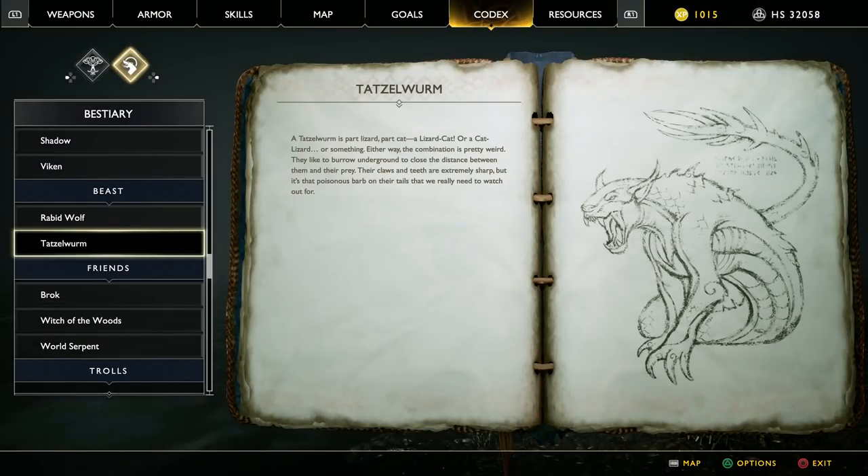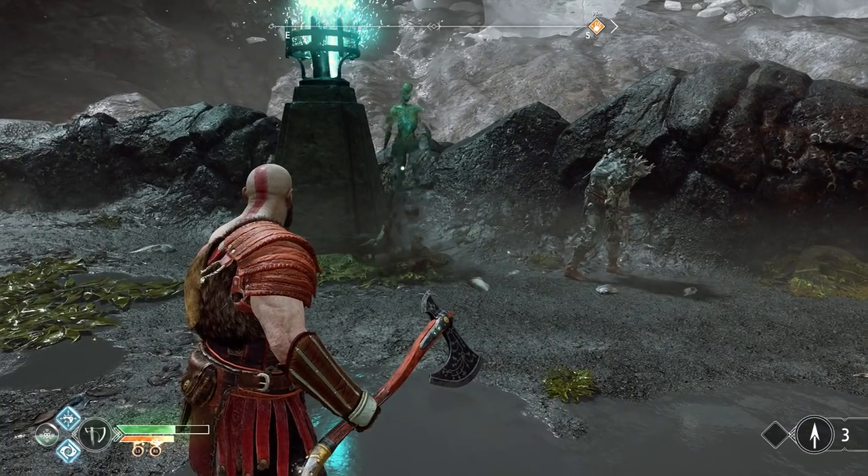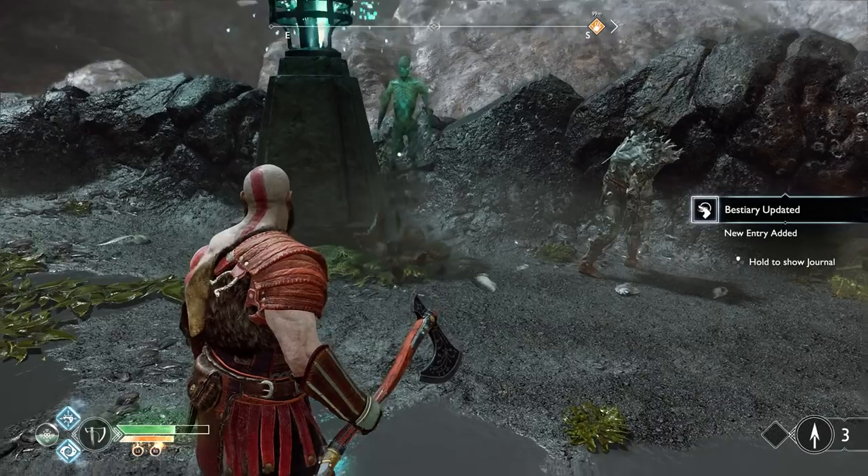Bestiary updated — the Tatzelwurm. It's part lizard, part cat — a weird combination. They like to burrow underground to close the distance to their prey. Their claws and teeth are extremely sharp, but it's the poisonous barb on their tail that you really need to watch out for. That barb tail is nasty.